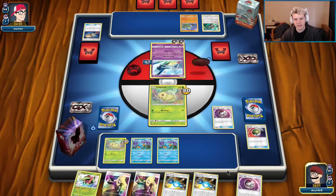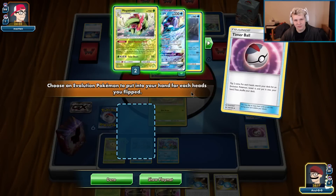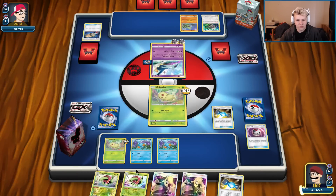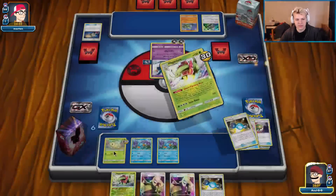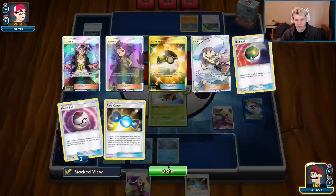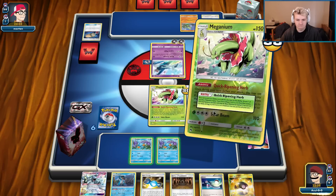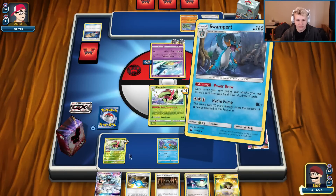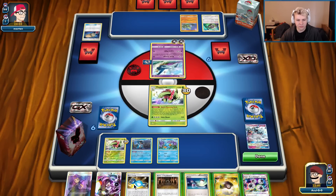Very good top deck — let's see how many heads we can get off these Timer Balls. Set the second Meganium here. We're gonna Cynthia. We should be able to see a Swampert off this. There we go. At this point we don't need Ninetales anymore so we can get rid of it. We could Ultra Ball for another Swampert here with another Rare Candy. I don't feel super pressured to go find it, so I think we can just pass.